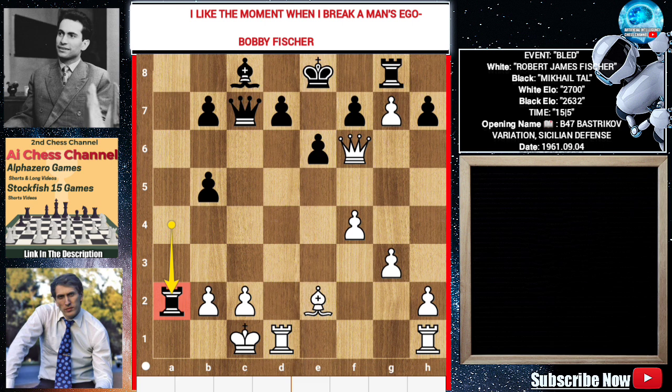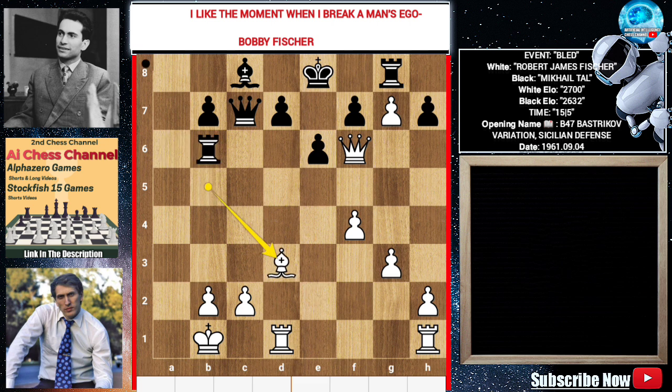Rook takes A2 is a mistake. The best move was Queen D8 — trying to eliminate the opponent's powerful piece — but Tal played Rook A2. Rook A6 is another mistake. The best move was Queen A5, trying to create some problems for white.